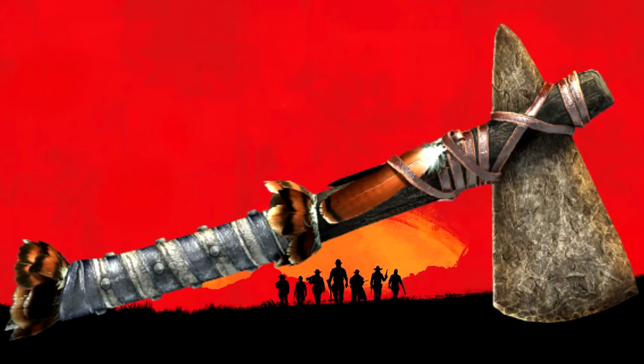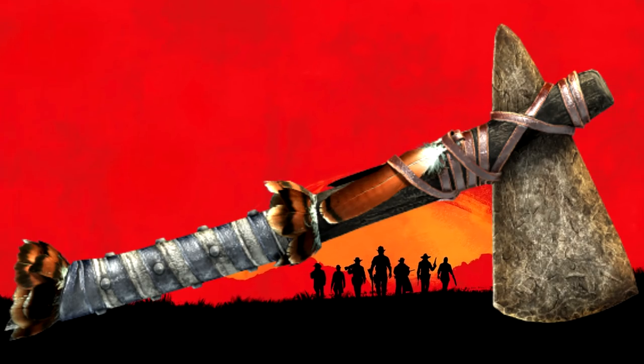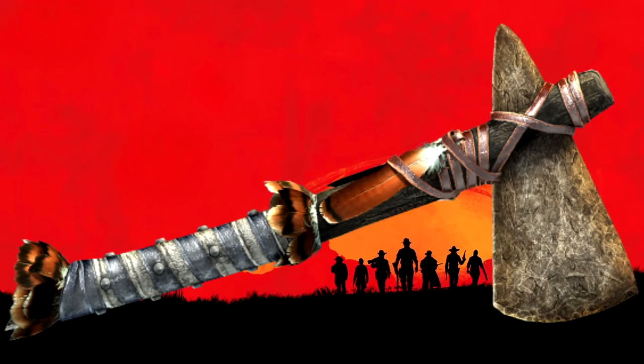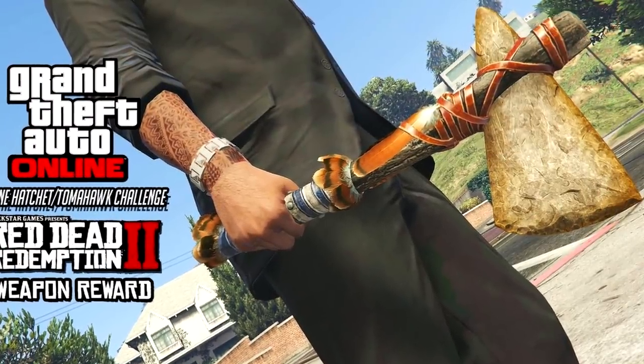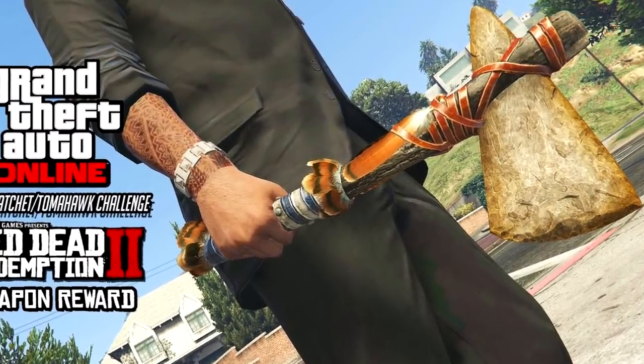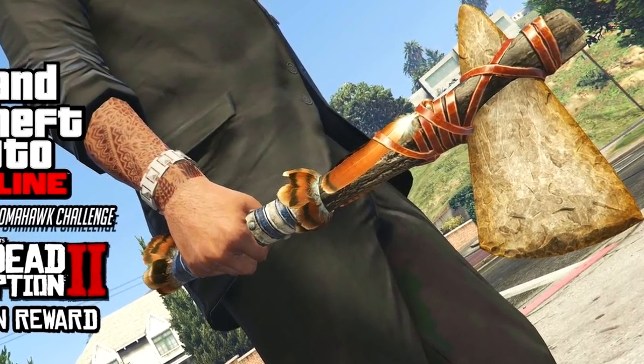The next weapon is the hatchet — some people will call it the tomahawk, but it is actually a stone hatchet, and GTA 5 has confirmed this. We're going to be able to throw these in Red Dead Redemption 2, so I can't wait to use them on animals or take out a couple of bandits. The more objects we can throw, the better.